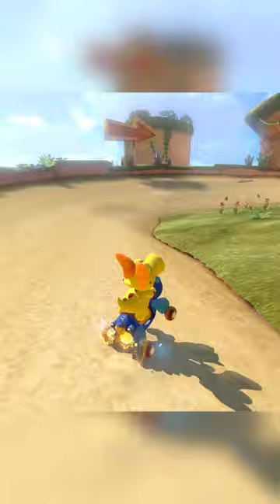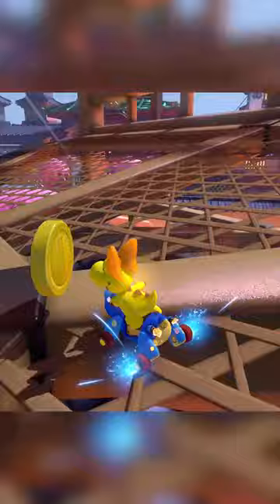When staying on the track, the top path is slower on Ninja Hideaway, but this is 200cc — staying on the track is not an option. This shortcut rocks.